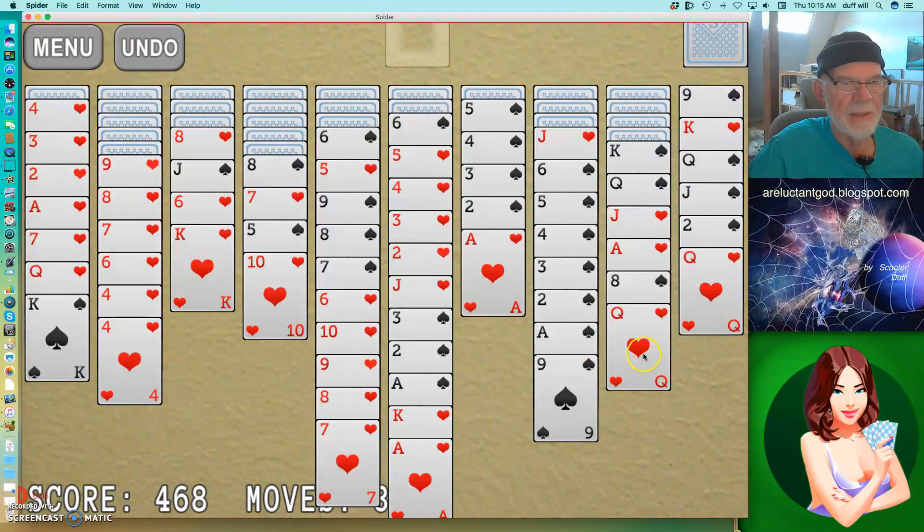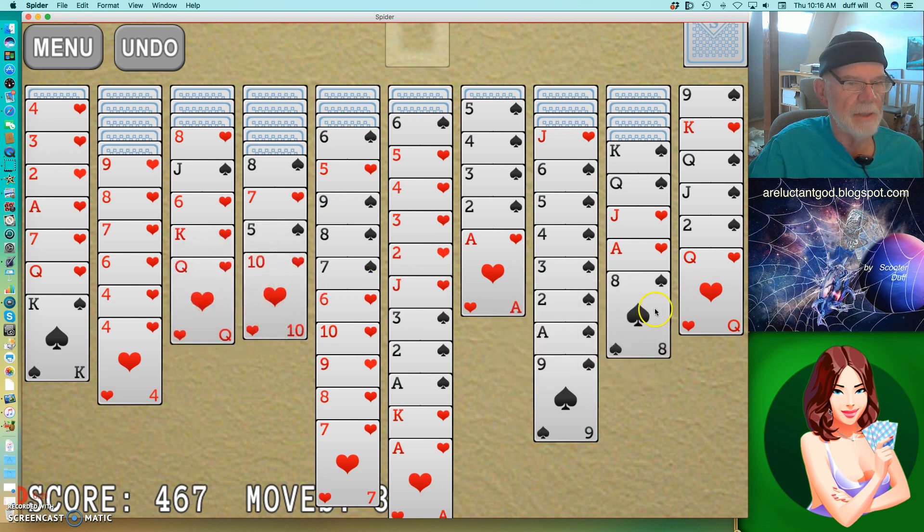I'll do this just arbitrarily, and then one of these queens on that king. This will give me an eight, which I can play, and give me an ace, which I can't. This will give me a two, which I can't play. So I will start with the modest play it allows me.